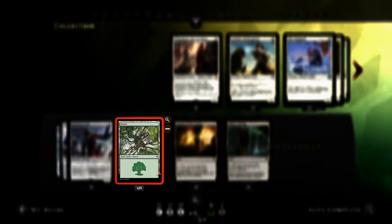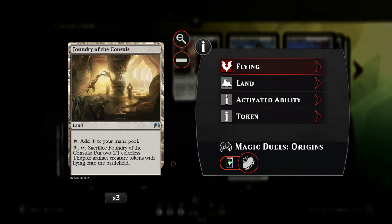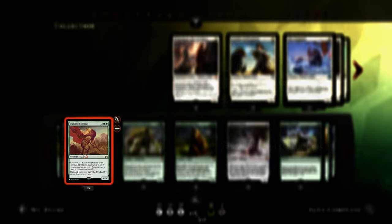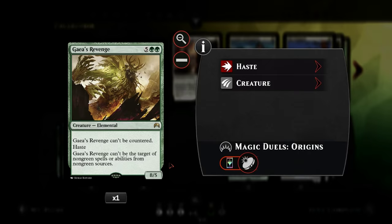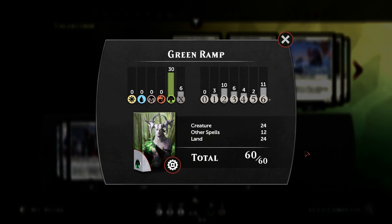Our mana base has 20 forests, nice and easy, all entering untapped. Three copies of Foundry of the Consuls as a way to make Thopter tokens, which combines nicely with Evolutionary Leap since we can sacrifice the tokens to find creatures. Flying creatures are also quite useful since otherwise the deck is weak to flyers. We also have one Rogue's Passage to make our big guys unblockable - works especially nicely with the Outland Colossus to make it renowned. That's 24 lands total.